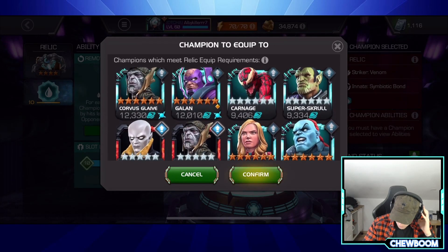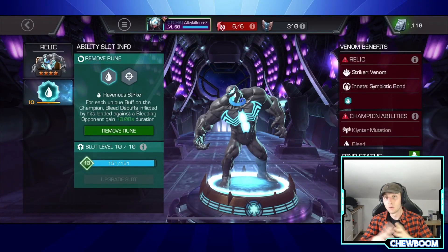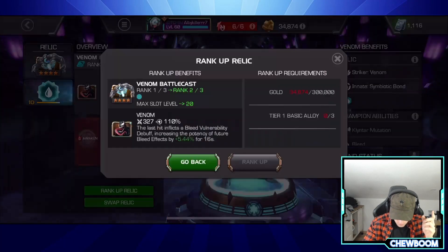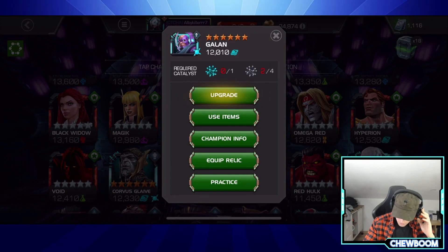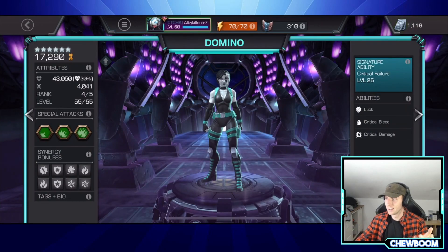These are rank 1 six-stars, but let's confirm the rune and bind the relic — bound to Venom. To rank up the relic: tier one basic alloy and 300k gold. I just spent all my gold on ranking up Galon because I pulled him from a featured crystal. I'll show you guys — he's right there. Also just did my first rank four Domino as well.